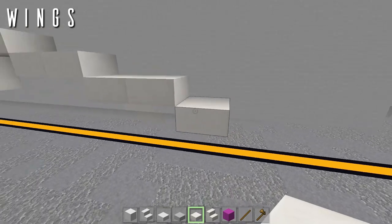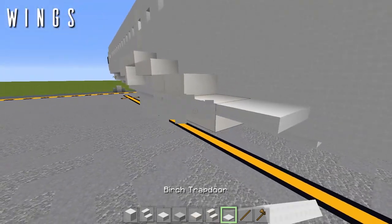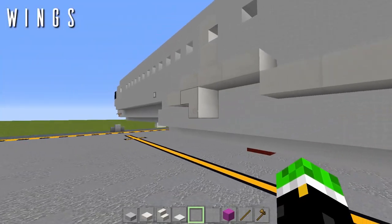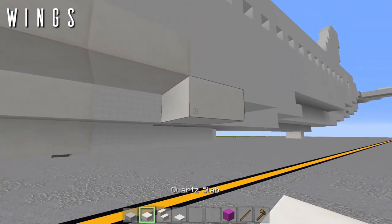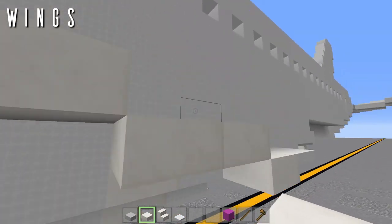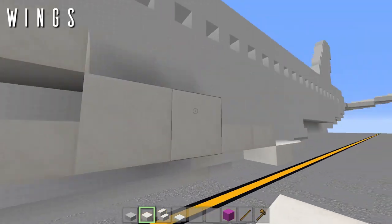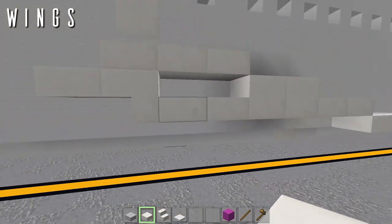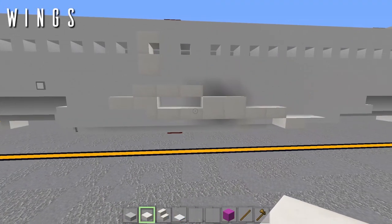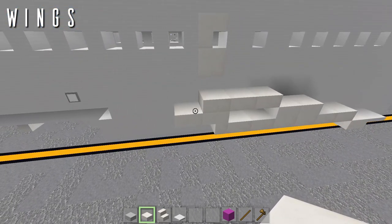Back from that top slab place a birch trapdoor — or iron trapdoor in default. For the wing root layering outline, bring the two quartz half slabs four more towards the front, blocking off those two blocks and leaving two half slabs going forwards to connect with the upside-down quartz stair. This gives us the wing root outline. Now we can start bringing the leading edge forward using smooth stone slabs for the slat detailing.